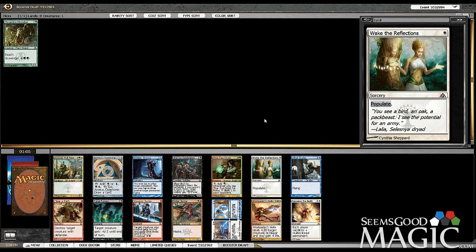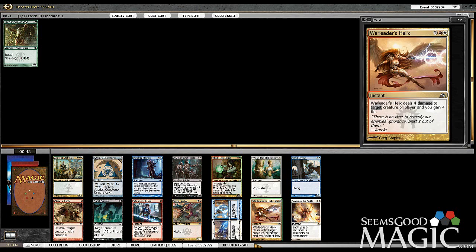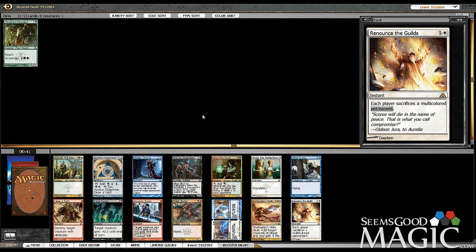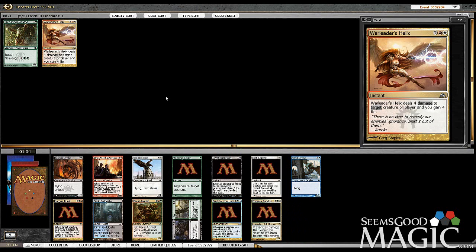Another Xurta Druid, but there's also Warleader's Helix. Helix is a pretty insane card — a pretty good sign that maybe I should just take Boros. They took the rare over it though, so it's definitely not cut and dry yet. Let's just take the Warleader's Helix. I love that card. It's phenomenally strong — nothing else in the pack is on the same power level.